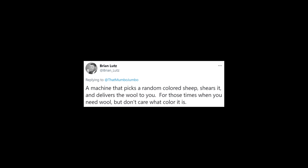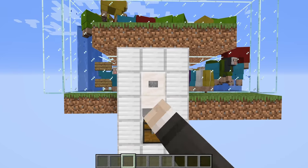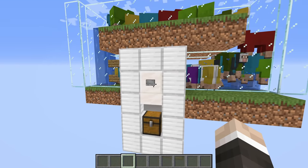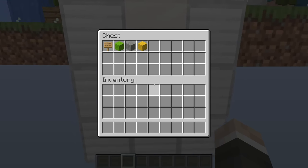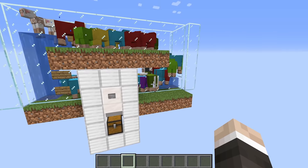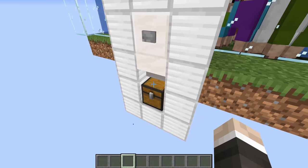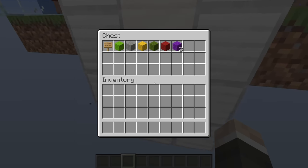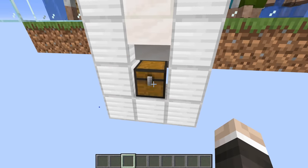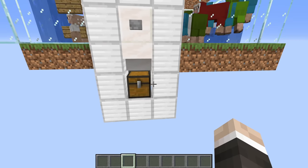Brian Lutz has asked me to build a machine that picks a random colored sheep, shears it, and delivers the wool to you — for those times when you need wool but don't care what color it is. This is definitely a sheep rights violation. If I hit the button, I get a little bit of green wool. Hit it again — gray wool. Then yellow wool. It's doing a wonderfully good job; I'm actually impressed it worked so well. I honestly can't believe I haven't had a repeat yet. It's done another color! This is the best machine I've ever made.